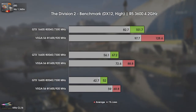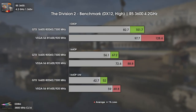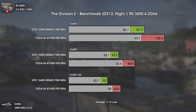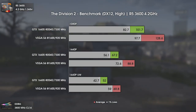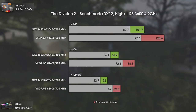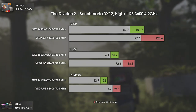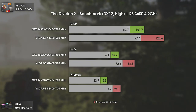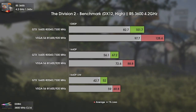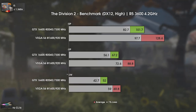This time with The Division 2. In this game we can see once again how massive the raw power difference is. Since this game properly utilizes both cards, Vega 56 shows a massive win over GTX 1660 Super. At 1080p we see a difference of 27 average FPS and 15 FPS in the 1% lows. With Vega 56 the game feels smooth even at 1440p ultra-wide, having 70 average FPS, while the GTX can only give us around 52 — which is playable, but not 70 FPS playable.